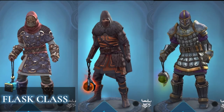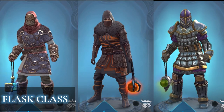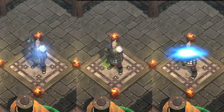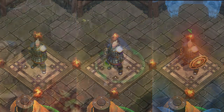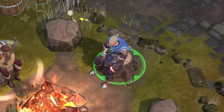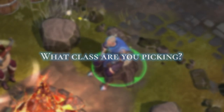Flask classes are special — they can be used for both combat and support, and are great for both solo and team PvP. You will need to learn all the classes. Otherwise, you will deal with unexpected fights unprepared. Every class has a weakness, and other classes can counter that specific class. So, what class are you going to pick?